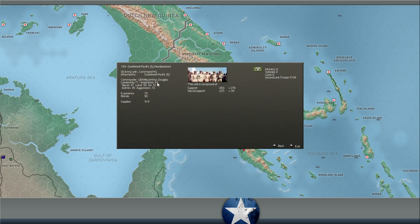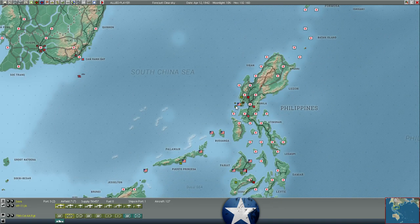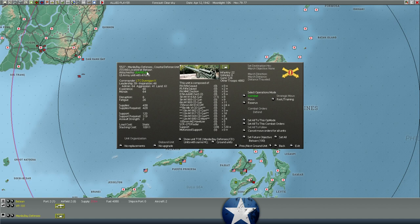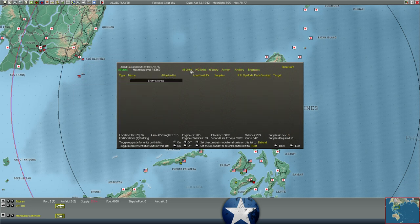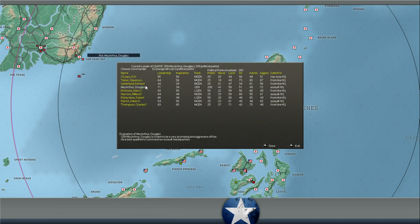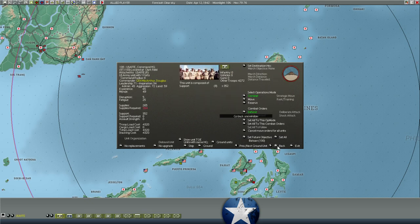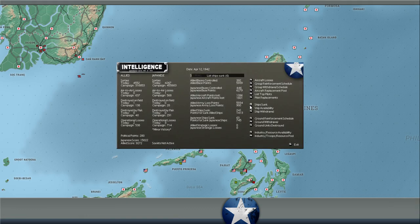I was wondering about Douglas MacArthur - he's still technically at the headquarters in Bataan. It would be stupidly expensive to change the commander of this unit, 200 political points. But it looks like he automatically gets switched to the Southwest Pacific when that headquarters comes online, so that'll be nice to get him out of there for free.